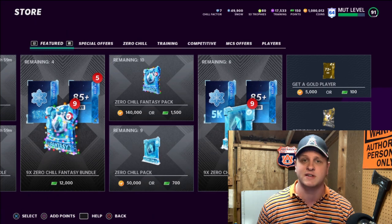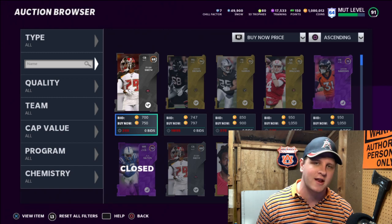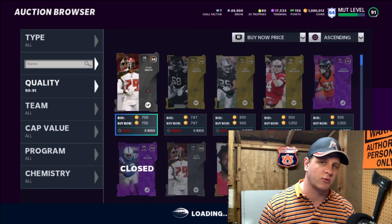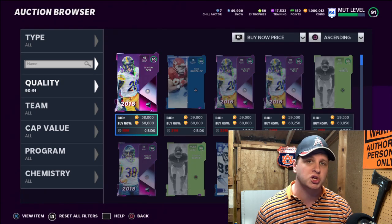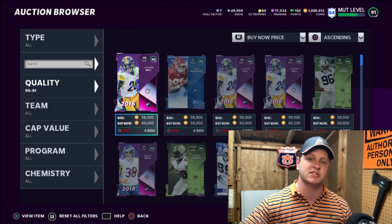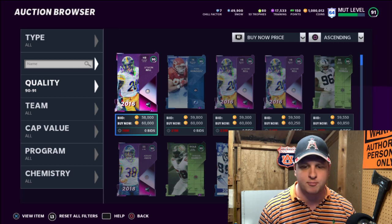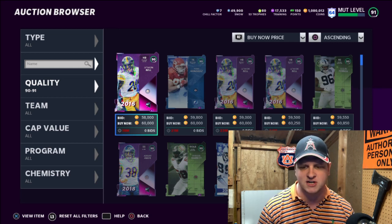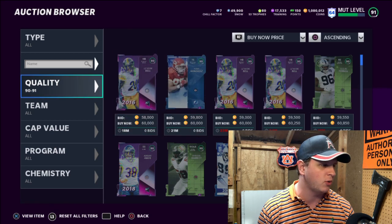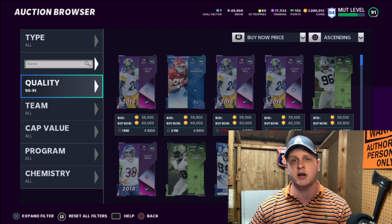The next method is sniping and flipping cards on the auction house — I always advocate for this one. People are really desperate right now to get cheap training or buy up cards to improve their team. You really shouldn't be doing that right now though — you should wait and improve your team on Christmas Day, because everyone's going to be opening presents and we're going to see a very big market crash. Right now the market is up high: 90 overalls are about 60,000, up from about 50,000 a couple days ago.